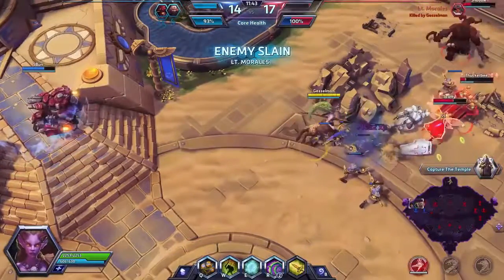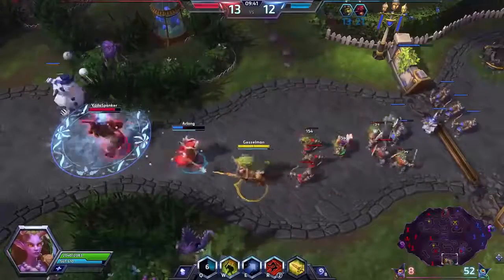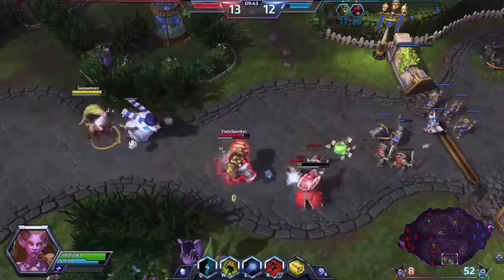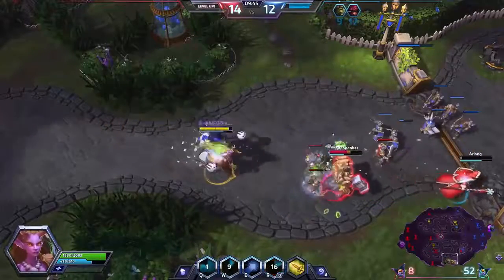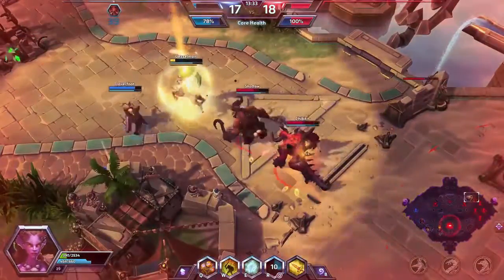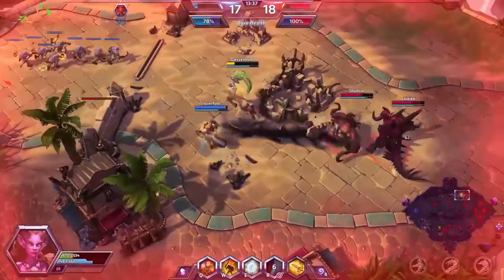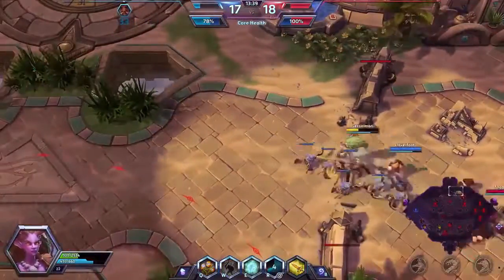Thornwood Vine holds three charges. Leaping Strike is a targeted ability — Lunara leaps over an enemy dealing massive damage, slowing, and applying a stack of Nature's Toxin. She can hold two charges of this. She also has one more trick up her sleeve: she can't mount, but she always has a 20% boost to movement speed. I would take that about any day of the week.